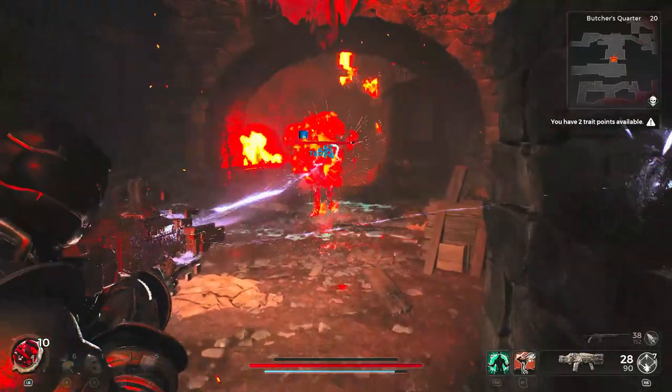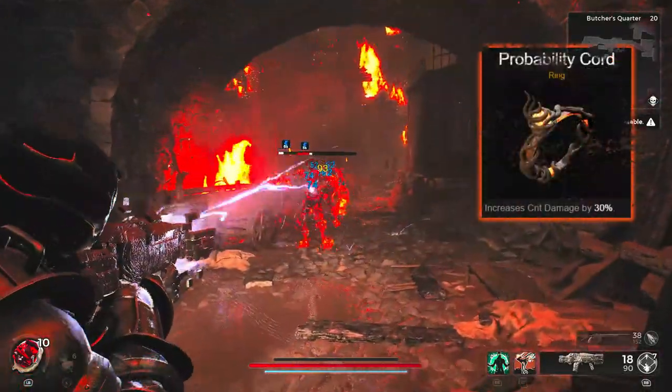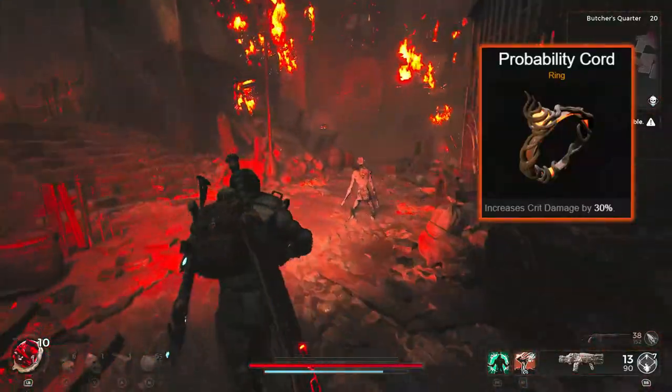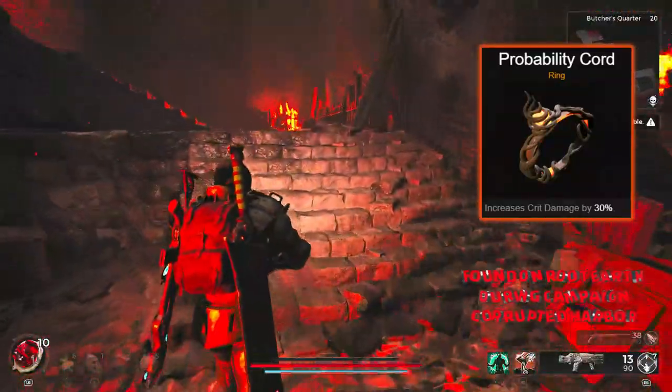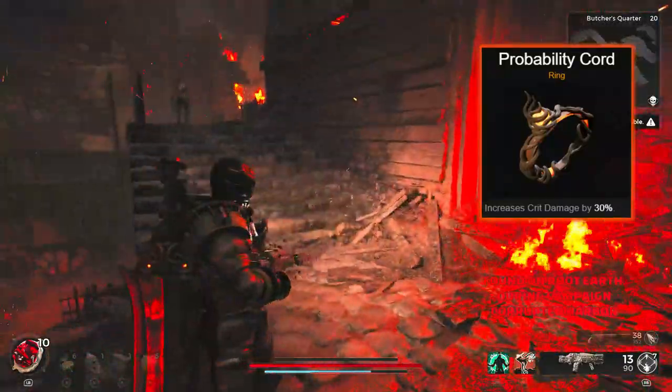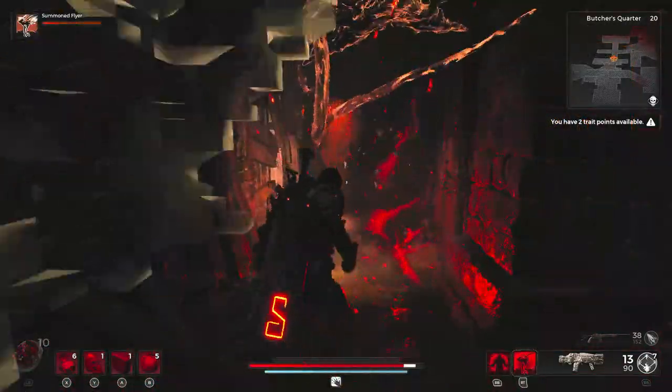Jumping over to the best crit damage ring in the game, and that's going to be the Probability Cord. Straight up, nice and easy, it increases your crit damage by 30%. If you're going for a crit chance and crit damage build, you're going to want this on your character somewhere — so chuck it on and reap the benefits of that damage fast.